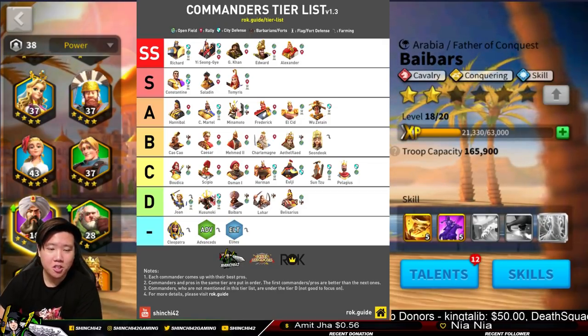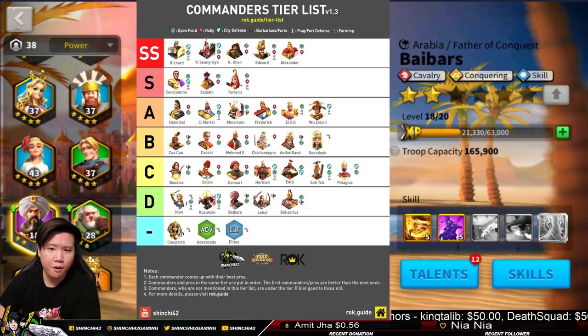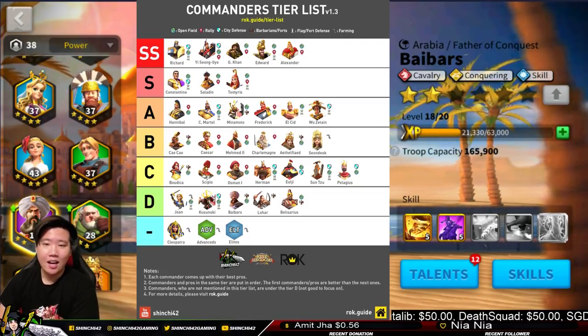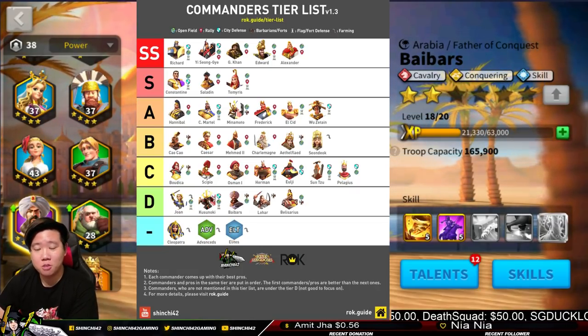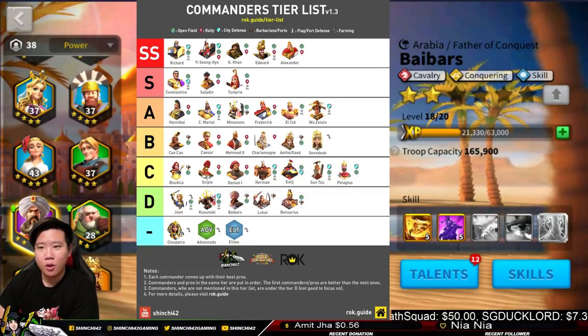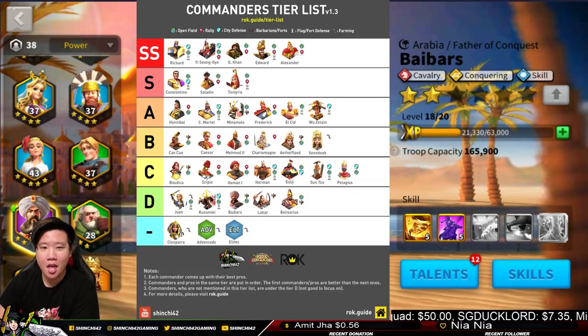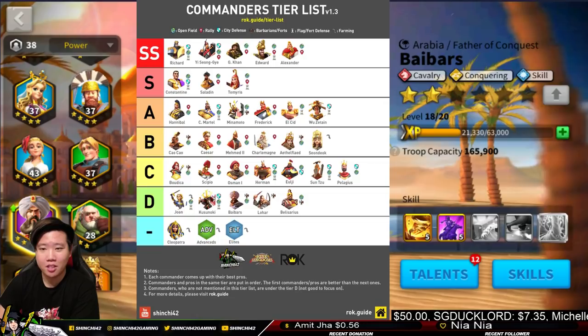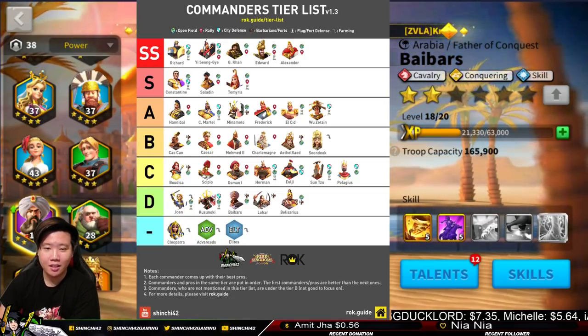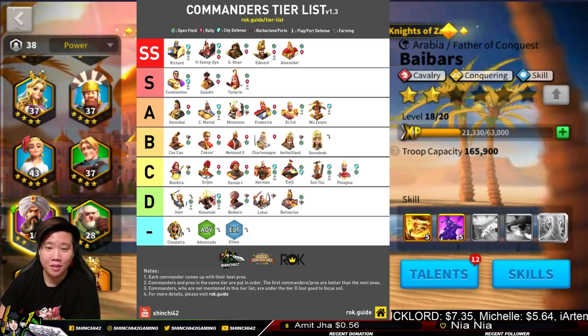Baybars is a very interesting commander — he has AoE skill damage as a cavalry and can reduce the marching speed of enemies hit by his active skill. Although I'm putting Baybars in D Tier lower than Pelagius, if you guys disagree, let me know in the comments.